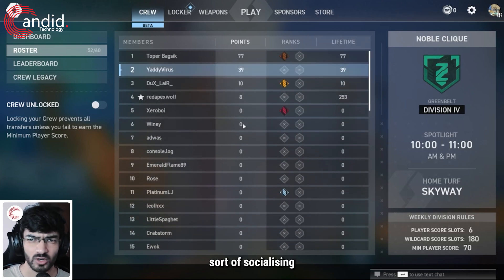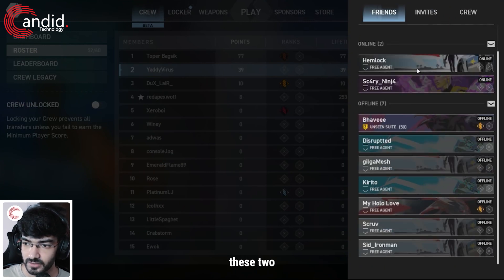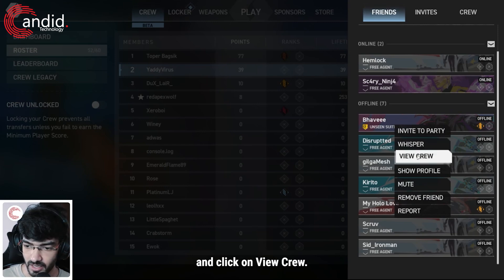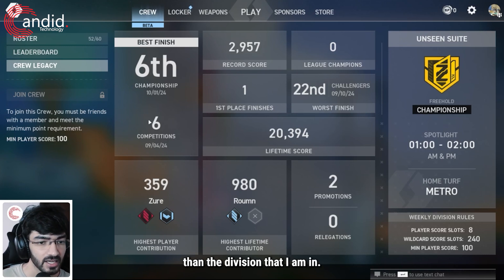If I unlock my crew, other members from other crews can come and recruit me if they want me to join. It's really just a way of socializing with the in-game community and making sure you have enough players on hand. Now if you want to join a friend's crew, you can right-click the friend's name and click 'View Crew.' I can see my friend is in a Championship tier crew, which requires a minimum player score of 100, which is why I can't join.